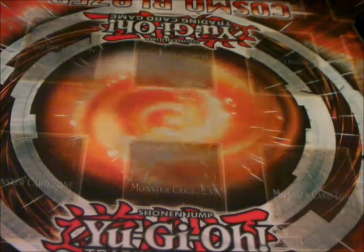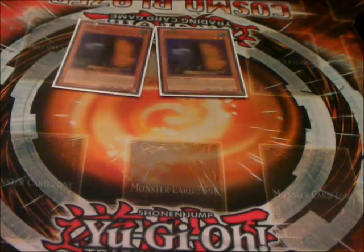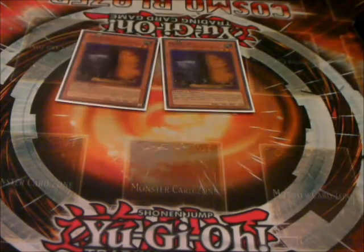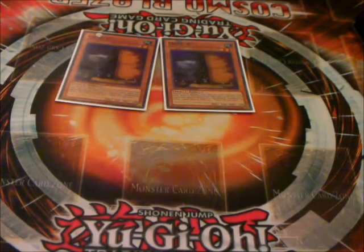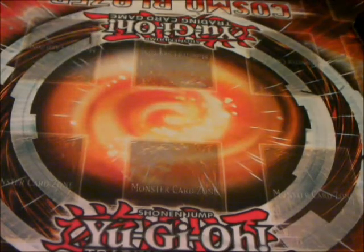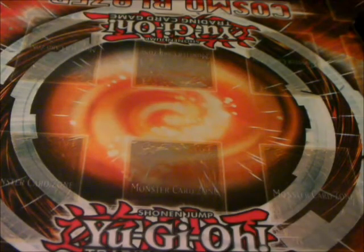Two tech cards — I see a lot of these sided, but I main them. Maxx C. I just like Maxx C. Other people will side it out for Effect Veilers, which is actually not a bad card to side it out for. But my personal playing style, I just like Maxx C because I like drawing, and this deck could be a little bit faster, so that's why I like it.